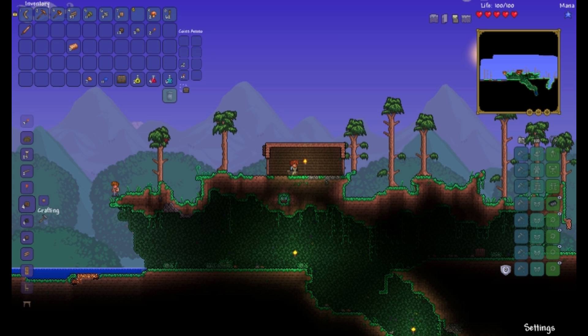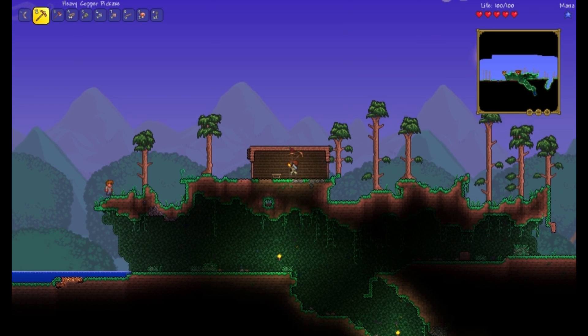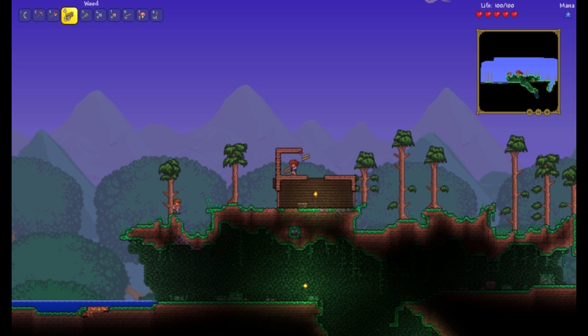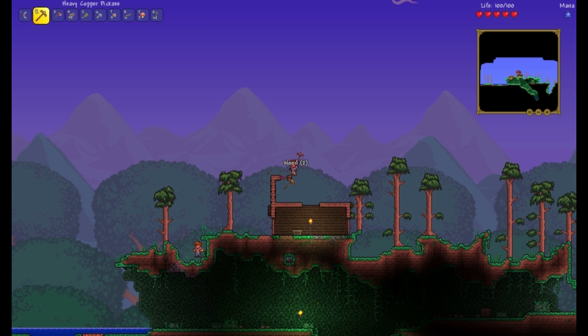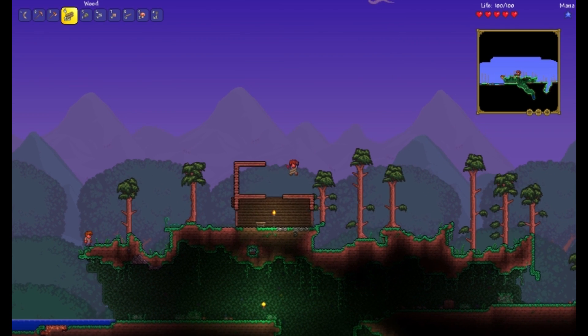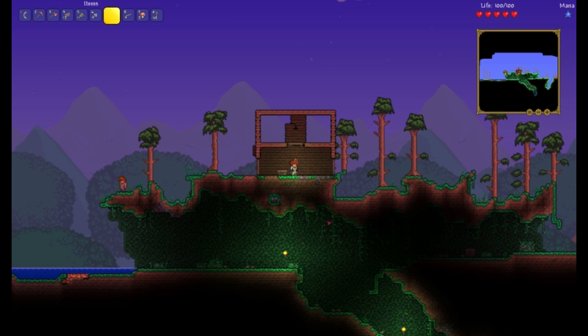I think we need more stone for that though. In the meantime, let's get a couple platforms. Still got some wood. Let's just go ahead and make this a two-story. I think I'm missing one block — it should be one block higher. There we go. And then we'll put the platforms there and just put some wood there. Alright, this is looking pretty good already.